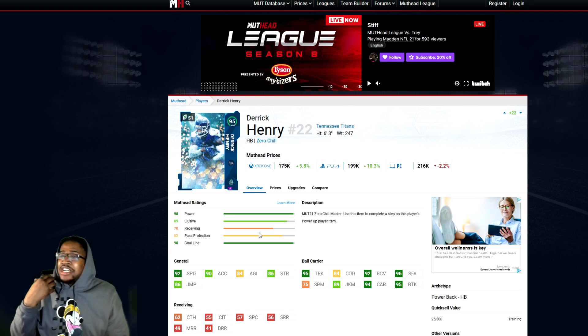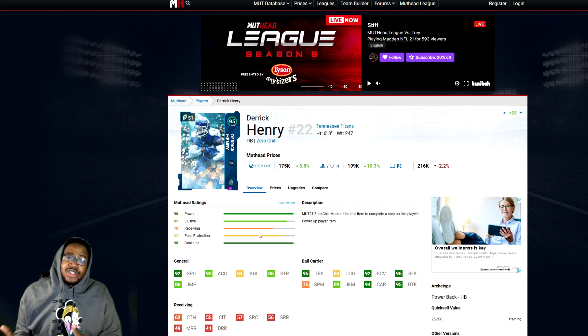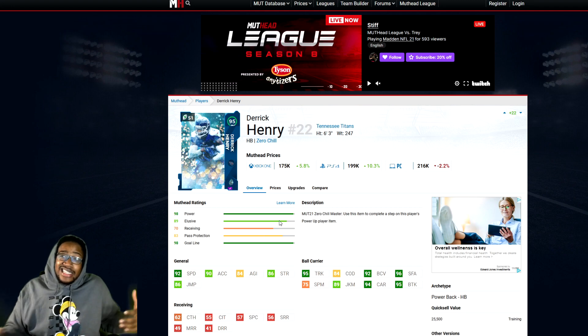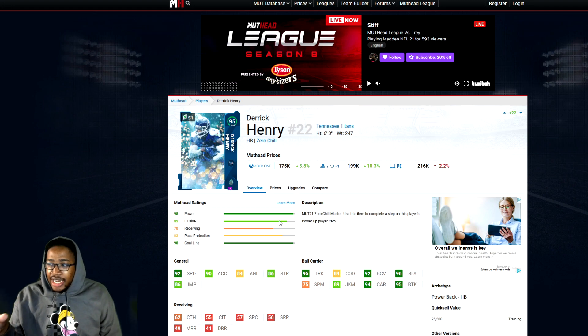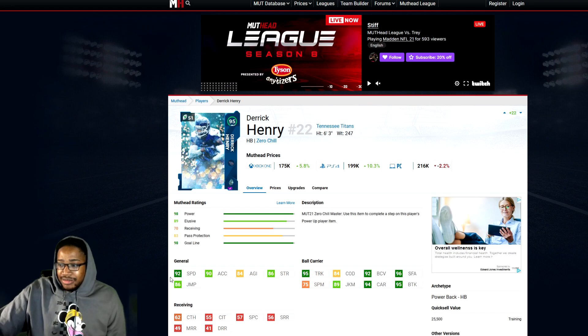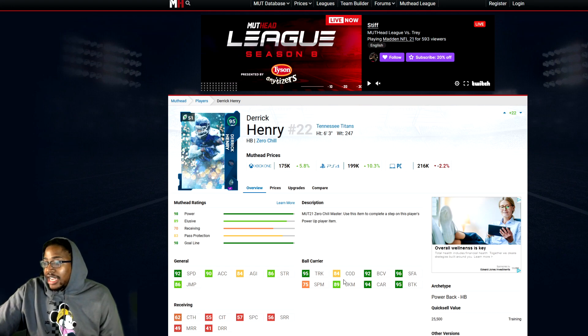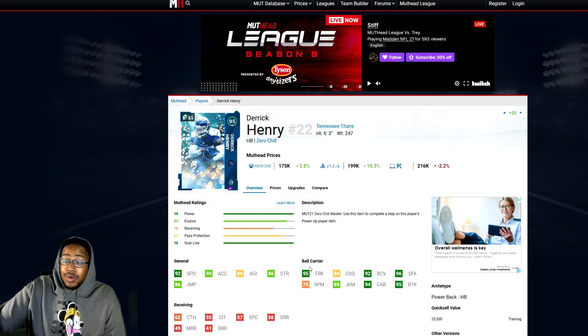Now we have Derrick Henry, the beast. Should you use your power pass on him? Probably not, because if you have enough training, you can use the training bypass to just get Bo Jackson. But I had to put a running back on here and I'm going with Derrick Henry. His stats: 92 speed, 98 acceleration, 84 agility, 86 strength, 86 jumping, 95 trucking, 84 carrying on demand, 92 ball carry vision, 96 stiff arm, 75 spin move, 89 juke move, 94 carrying, 95 break tackle. With zone run, that could be 99 break tackle.